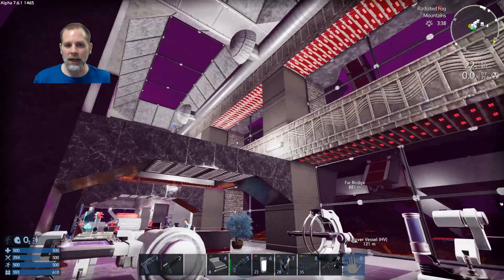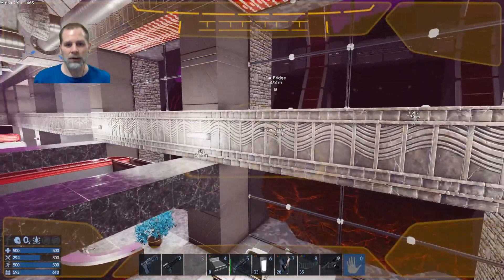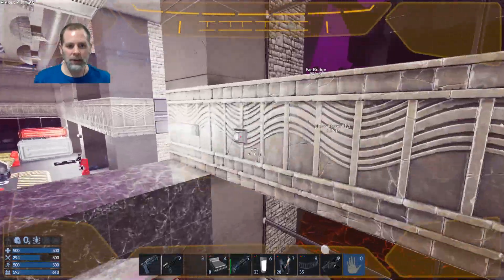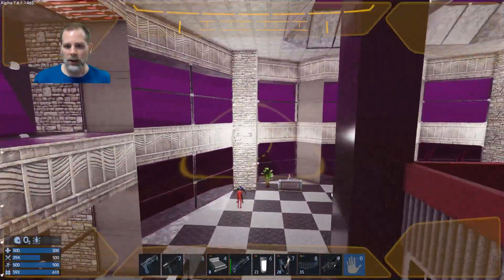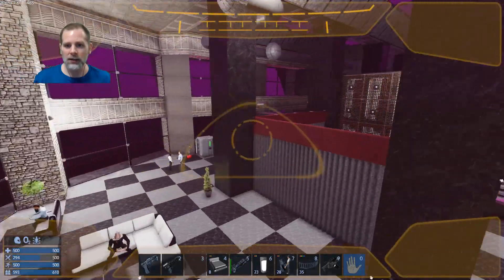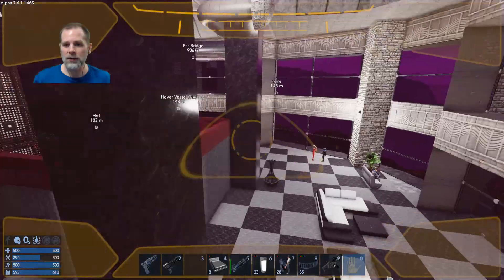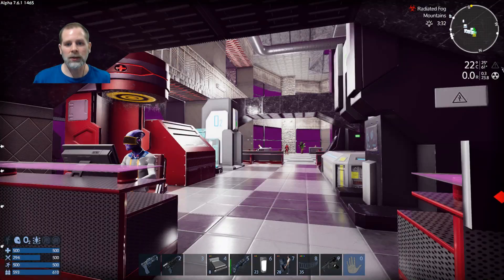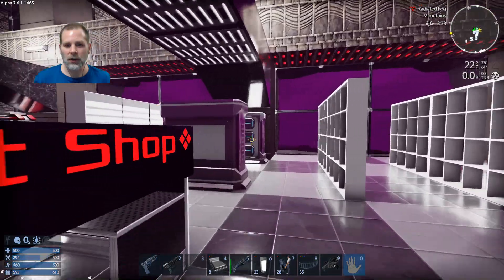What I did is I added in some of these and tied them to signals. As you see when we're on this side or on the end, the lights on that side are on and then on this side they're off, just so we don't have extra lights that we don't need. Then it's the same thing over on this side - you notice that the lights go off on that side.